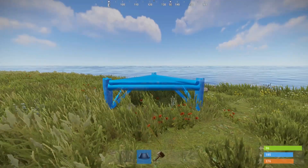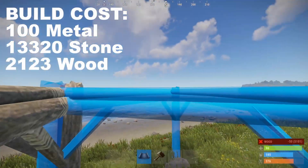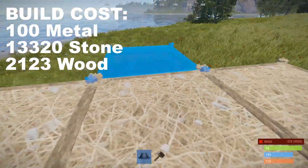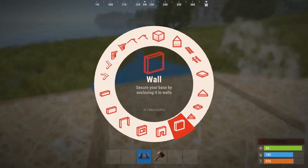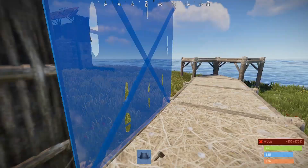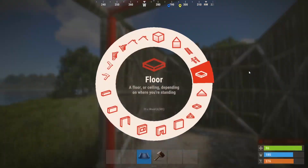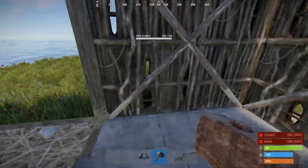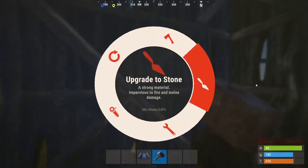First, we want to put down three triangle foundations — one low and two raised — then come out with square foundations. This design will cost about 2,100 wood, 13,300 stone, and 100 metal to build. Once we cap our four square foundations with a triangle, we can build out our 2x1 just like we did on the last base. Upgrade this section to stone and you'll have a nice starter to live out of until you're ready to finish.